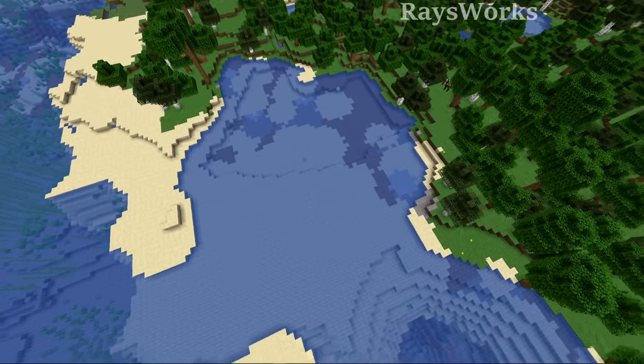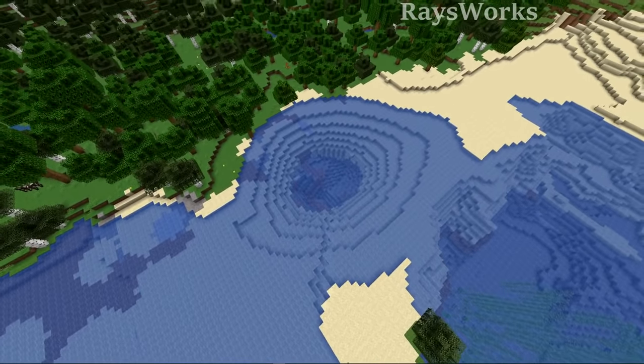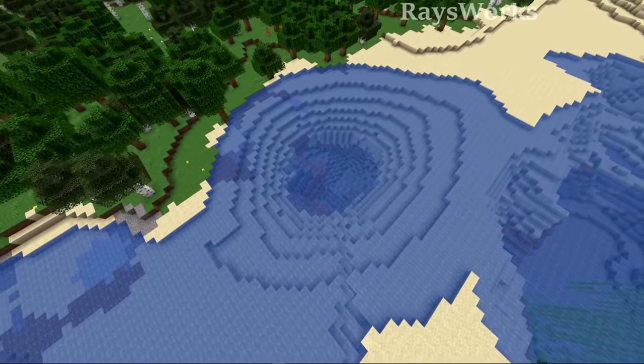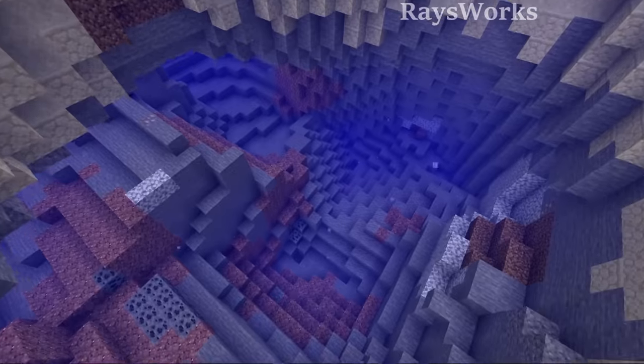Sinkholes are real things in real life, but apparently they're also real in Minecraft. Look at this crazy one that's in the water right off of this coast, where it goes down into the ground and you can find further openings that take you even further in.